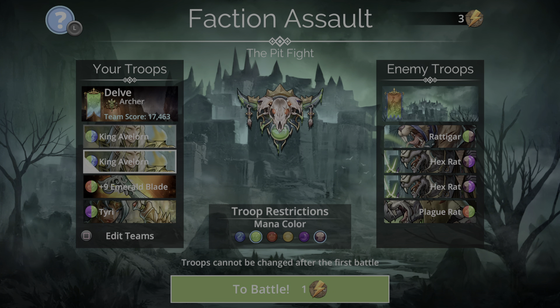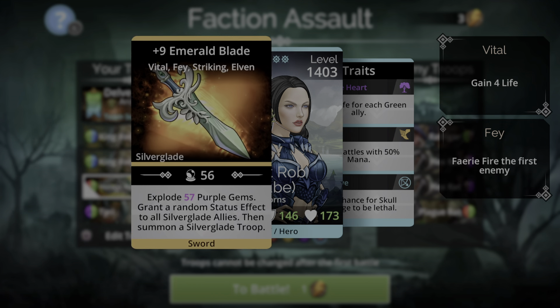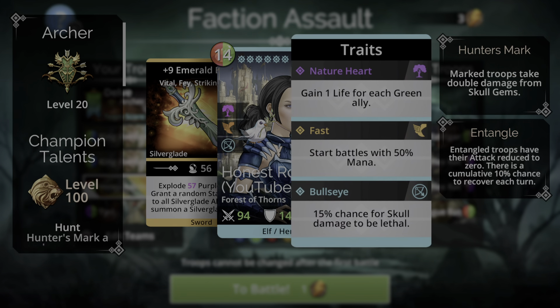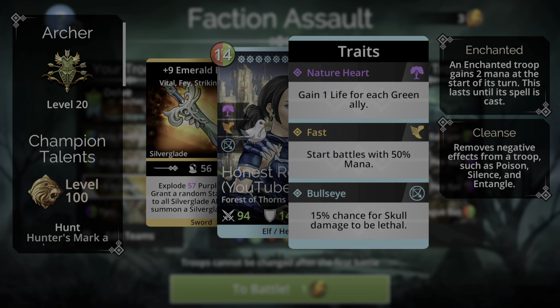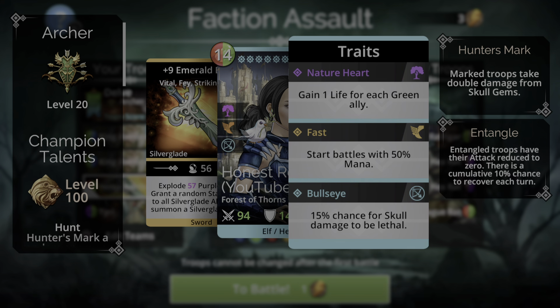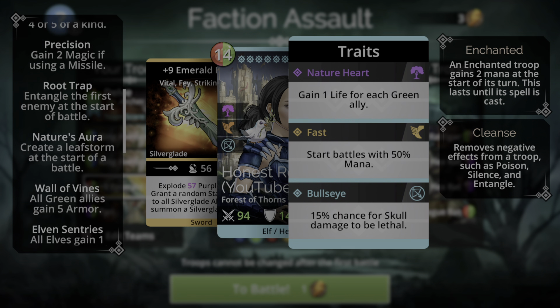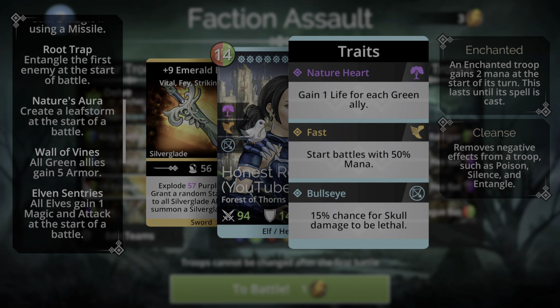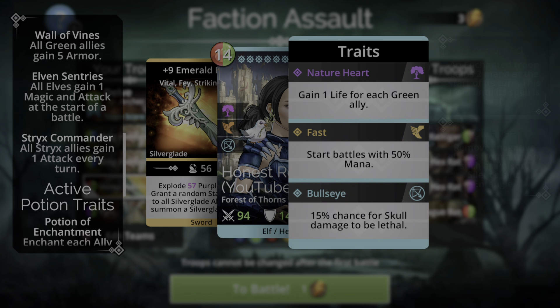King Avalon's spell deals damage to all enemies, so at the early stages of this delve we're going to be wiping them out in a single cast — boosted by Elf, Elemental and Beast allies, and summons a Forest of Thorns troop. We've got two of them, both starting with 50%. Emerald Blade is in the Elven class too, so it gets 50% start as well — it explodes a load of purple gems. Good traits in Archer class: a 15% chance for skull damage to be lethal and start battles with 50% mana. Champion talents include Hunt, Precision, Root Trap, Nature's Aura — really good to have a Leaf Storm at the start — Wall of Vines, Elven Sentries. Pick whichever you fancy.